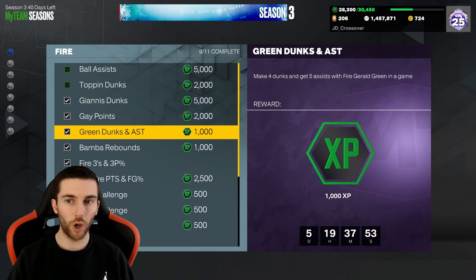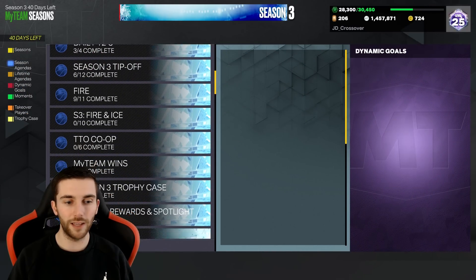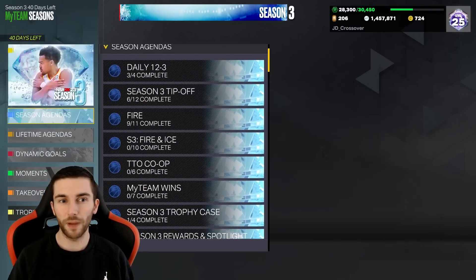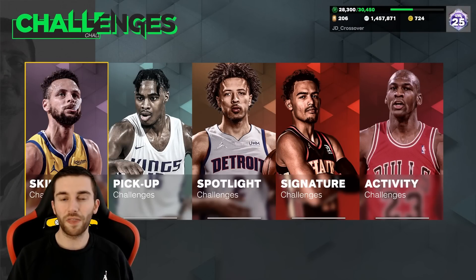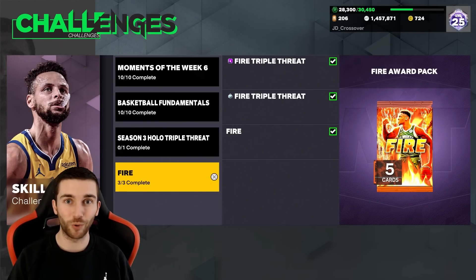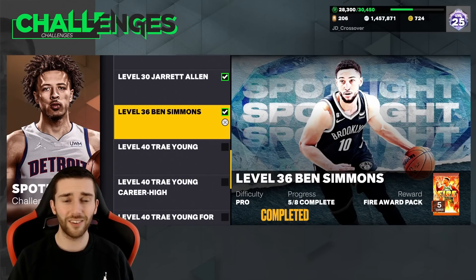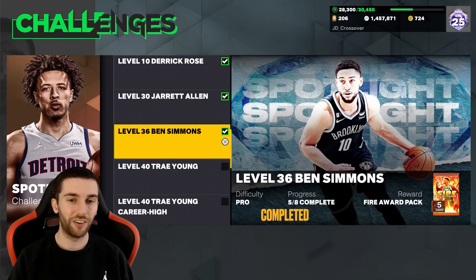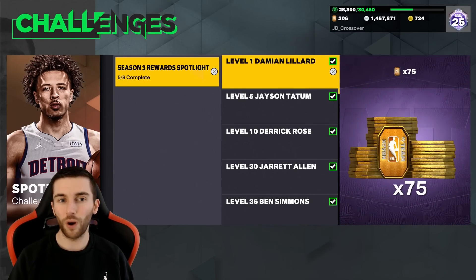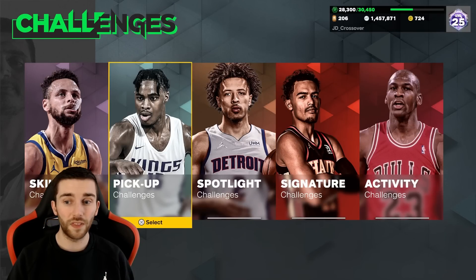We bought Obi Toppin, we had Mo Bamba, we had Gerald Green. I used Gerald Green for the threes. I used Giannis for this. Obviously these cards are already in the game because they're not new reward cards, so you just go out and buy Jarrett Allen, you buy Ben Simmons, and you're able to get through these challenges. I feel like I've got through quite a bit, which is good.